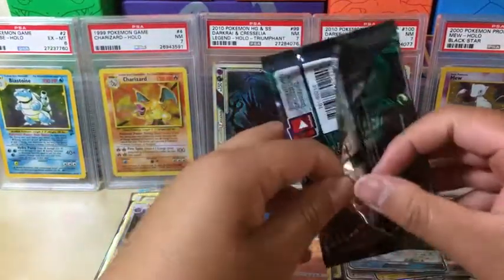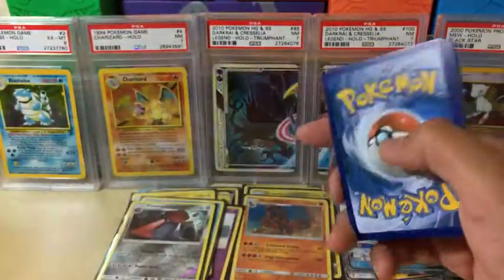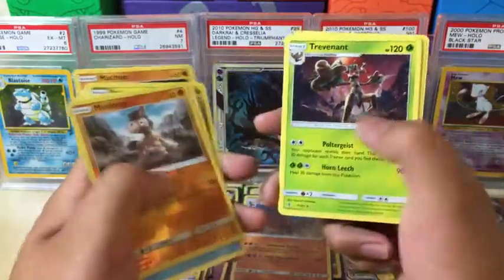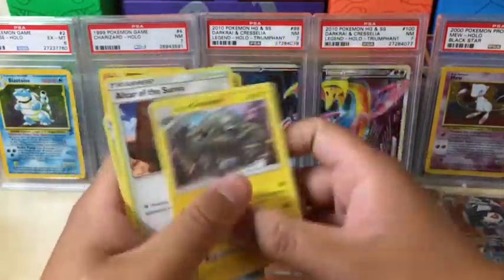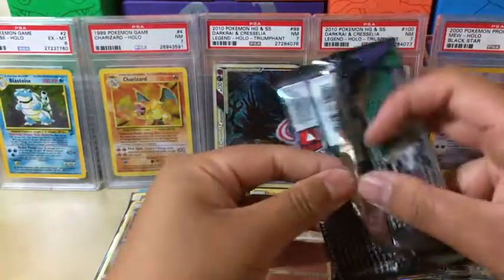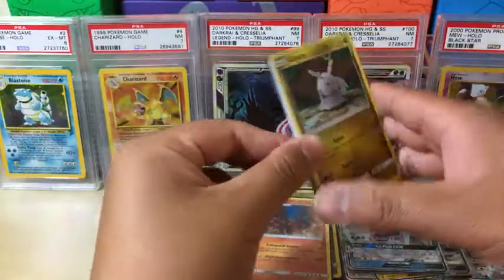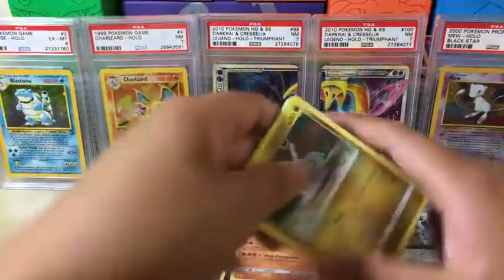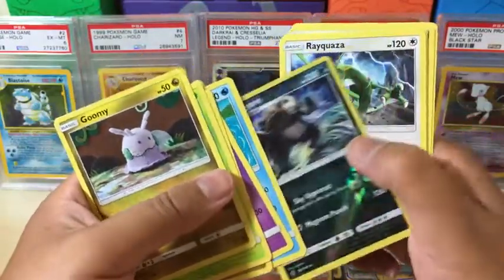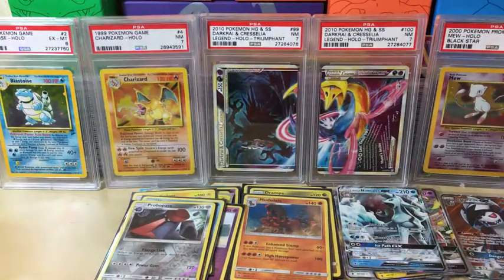Next up — Alolan Ninetales. Let's see what you got. Starting off with a Machop and it's a green code, so we're just going to flash it. Muddy Water which is the reverse holo, and Trevenant. Next one — green code — we got Goomy, Wimpod, Jangmol, Trubbish, Wilmer, Pangoro which is the reverse holo rare, and Rayquaza. Nothing in that pack except for a Pangoro — let's get that sleeved up.